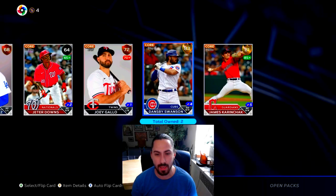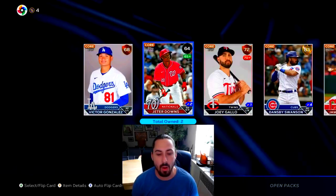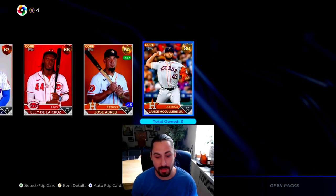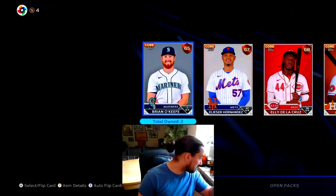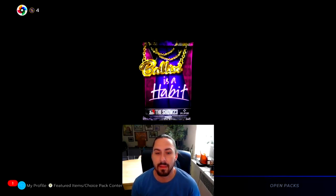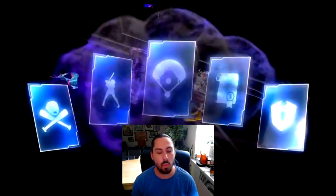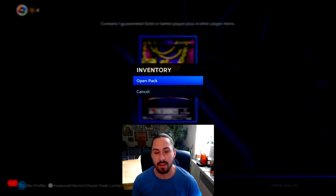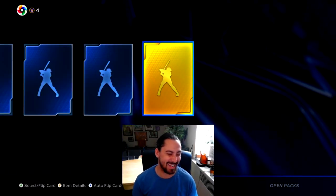Double golds - not the worst. We got a Dansby, of course Dansby for Dansby, that's how it works. Correa, Joey Gallo. Another double gold - Lance McCullers. Two Astros in here, what is going on? Lots of golds - come on, give me one diamond. Chain Biebs. Last one, can we get lucky on this last one? Is our luck over? We got one more lucky one. Not quite, not quite.